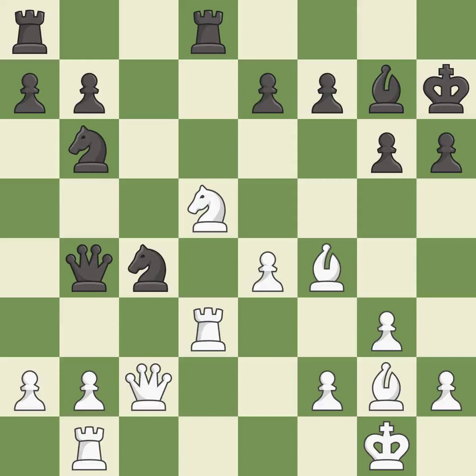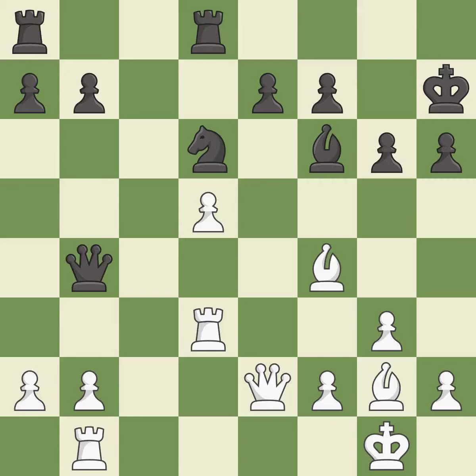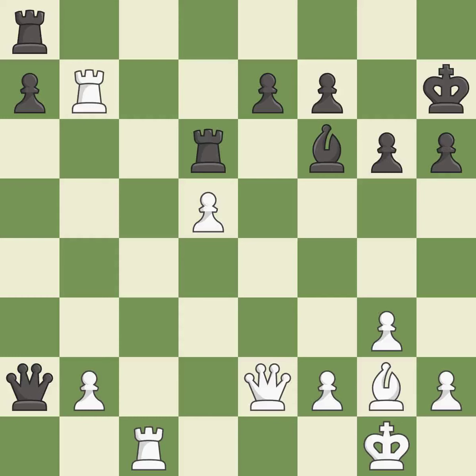After all captures, this is an equal trade — it is excellent. This maintains the balance in material with a good trade. Takes back. This defends a pawn that was under attack and had no defenders. This overlooks an opportunity to kick a queen — it is a mistake. This moves the queen to safety. This is an equal trade. After all captures, this is an equal trade. This maintains the balance in material with a good trade. Very precise. This takes an open file, a common method for activating a rook. This doubles the rooks onto a single file, which allows them to team up to create threats — it is excellent.